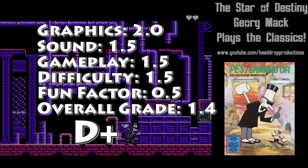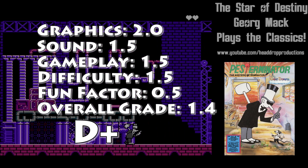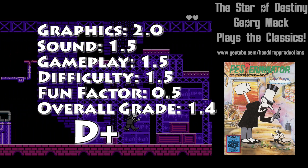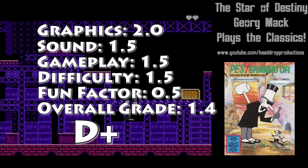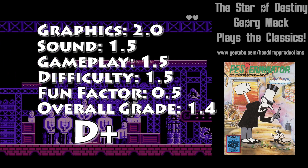Overall, Pesterminator: The Western Exterminator earns a 1.4 and gets a D+. I'm incredibly generous with this grade. There's not much that I see as redeeming or a reason to play this, unless you like unlicensed games. Well, that's going to do it for me for today. Please make sure to like this video, let me know what you think of Pesterminator: The Western Exterminator in the comments, and please subscribe to Head Drop Productions here on YouTube, because we want you here for each and every video we release — because it is your destiny.